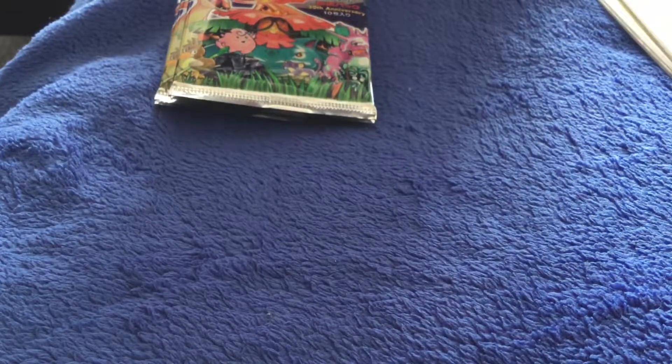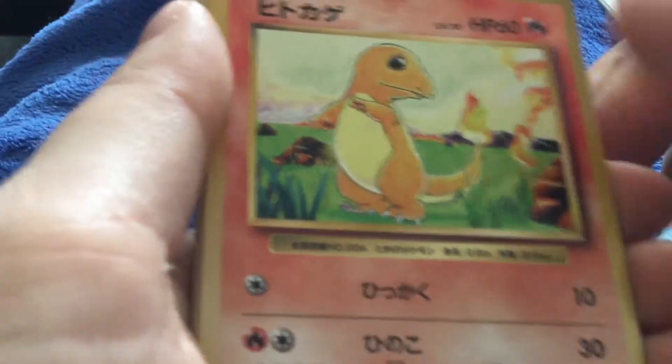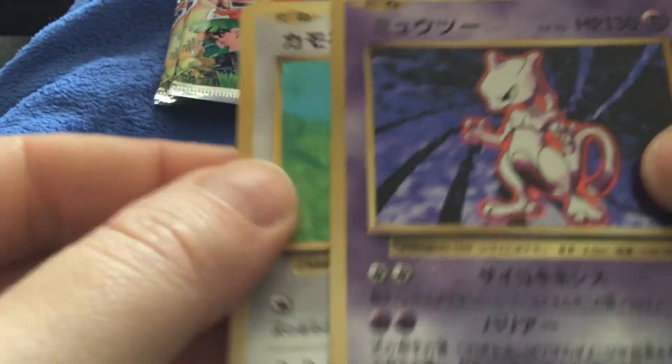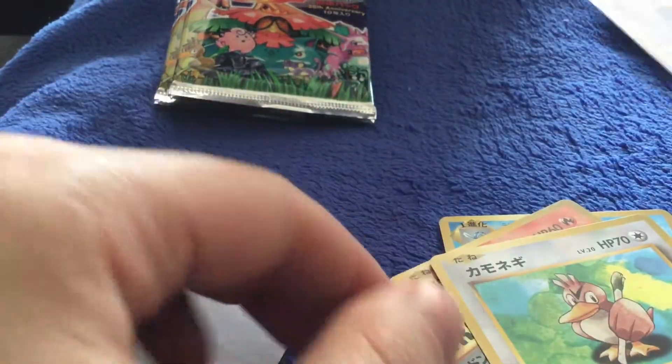It's like doing the Hokey Cokey — you're lucky I don't actually sing that. We've got Caterpie, Poliwirl, Charmander, Electabuzz, Doduo, Vulpix, Starmie, Charizard Spirit Link, Mewtwo holo — very nice — and another Farfetch'd. So we've got a Mewtwo. But can we get a Mew? It'd be very nice if we do. There's our Mewtwo. I don't have a Mewtwo holo — as it stands anyway, I don't.